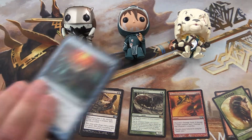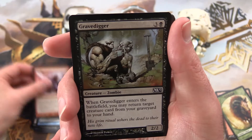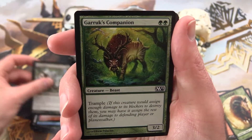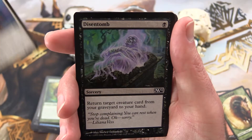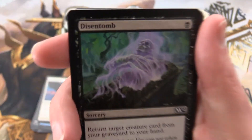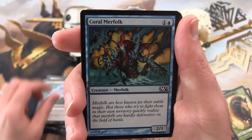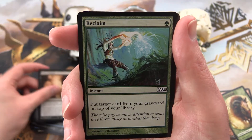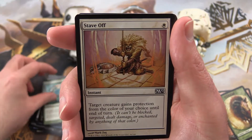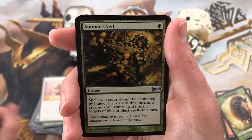Alright, let's see what we get in this pack. We have Manaleak, Shock, Grave Digger, Garruk's Companion, Griffin Sentinel, Disentomb, Coral Merfolk, Taste of Blood, Reclaim, Stave Off again. Autumn's Veil is the uncommon.